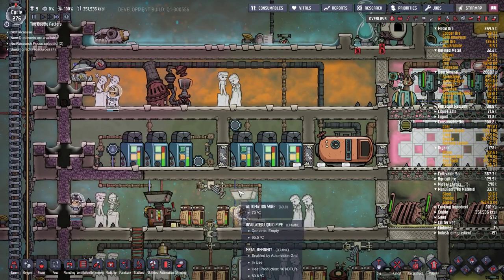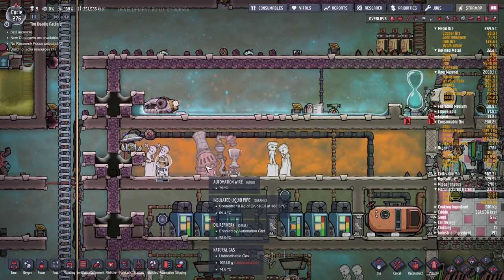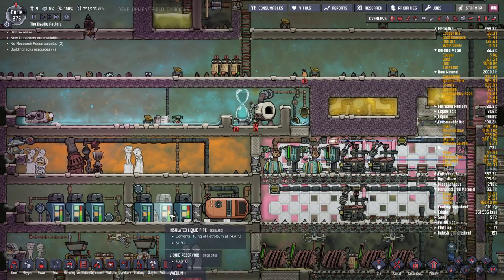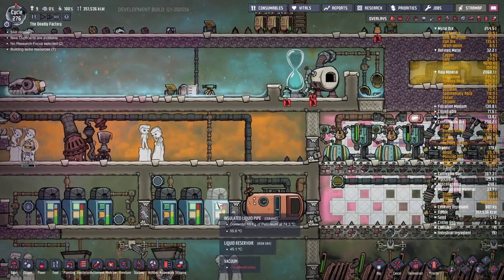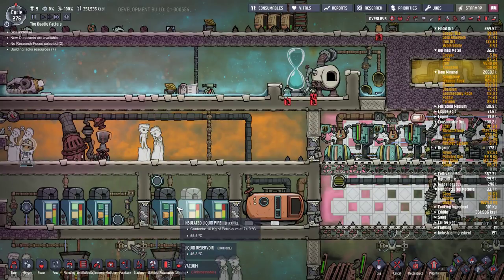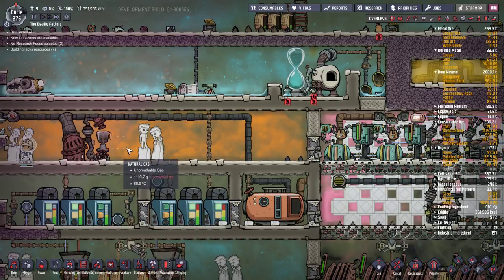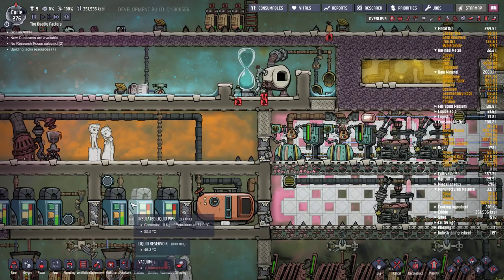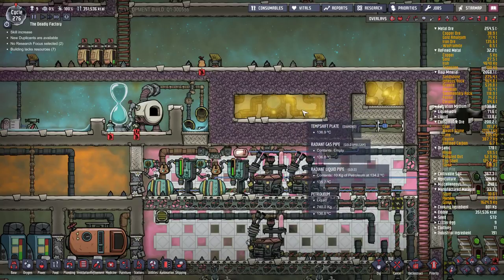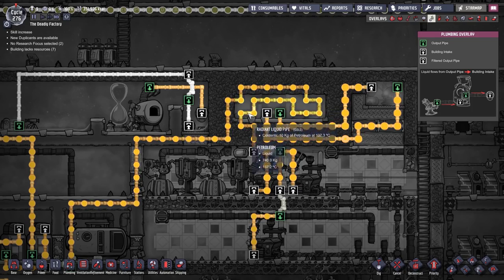The left tank buffers for the left refinery, right tank for the right, and then they both feed into the middle tank before being processed in the petroleum refinery. That outputs petroleum which is buffered in two tanks down here - the third tank is for plastic. This will keep running until both petroleum tanks are full, at which point it shuts off so your duplicant isn't running back and forth. The buffered oil then feeds into the petroleum refineries, first passing around an aqua tuner to soak up the heat it's giving off.